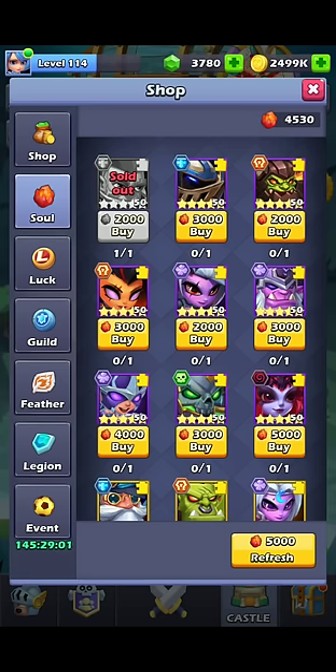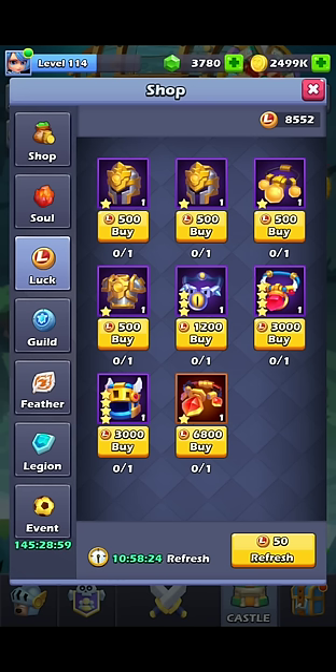Luck — this one is kind of up in the air. I wouldn't buy gear, because gear you can get through just gold. I would focus on heroes. I've tried to put together a list of heroes that are available through Luck Summon, but honestly it's a lot of them.